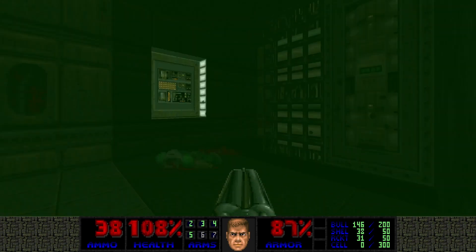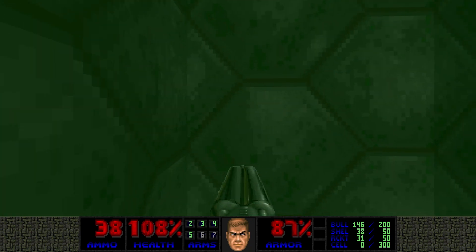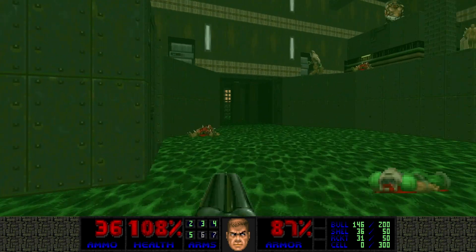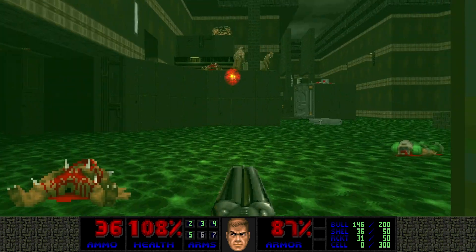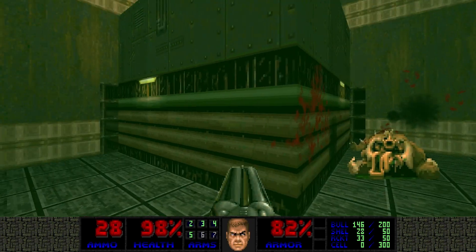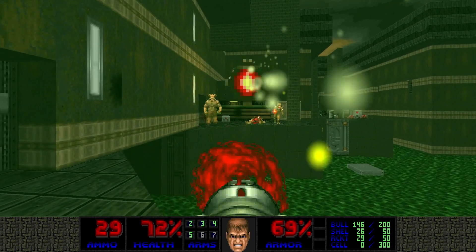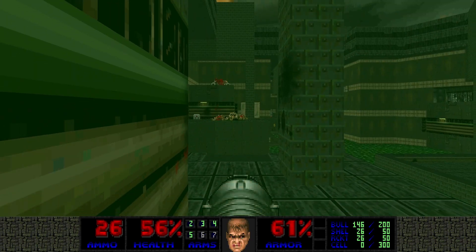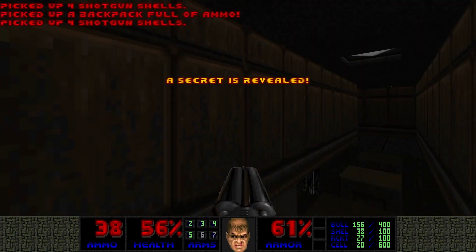Where are we going? That was a lift — lowering that lift lowers this one for some reason. Bit of an awkward situation right now. Let me get rid of those imps before we use the rocket launcher. Was that a secret?